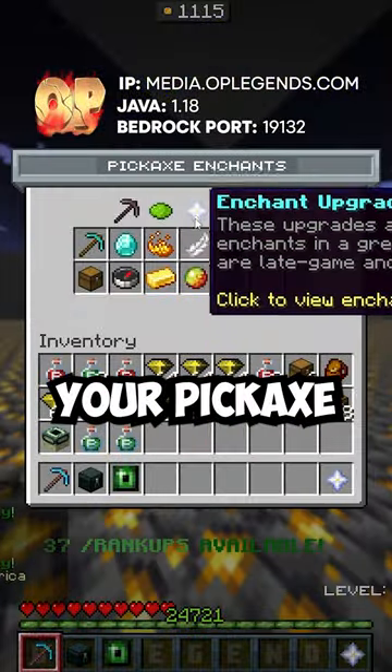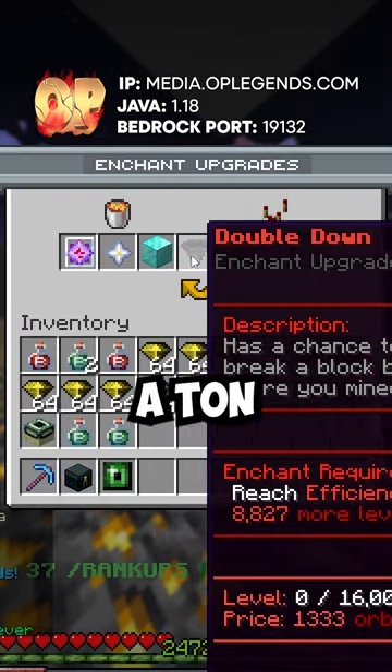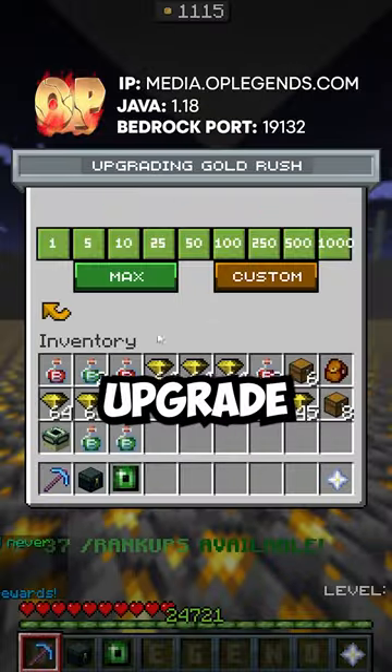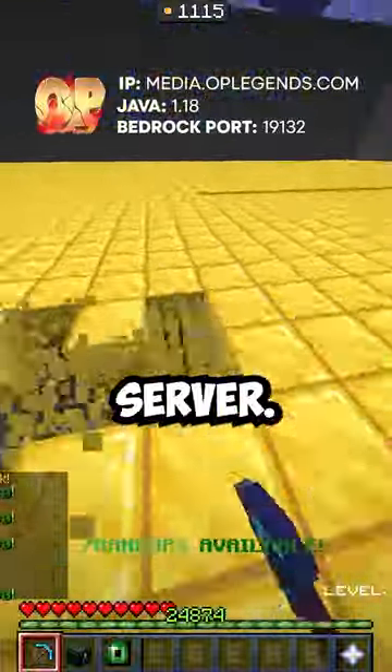Once you have enough orbs, right click your pickaxe and go to the enchant upgrade section. This section has a ton of enchants that are secret upgrades for your pickaxe. Then upgrade the gold rush enchant on your pickaxe and start mining to make millions on the server.